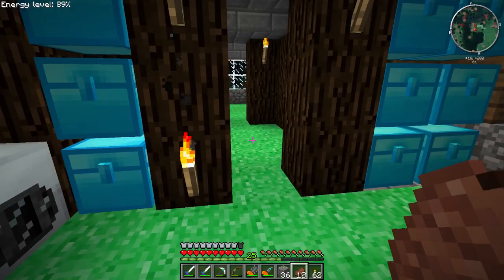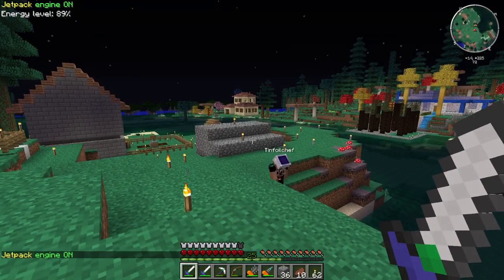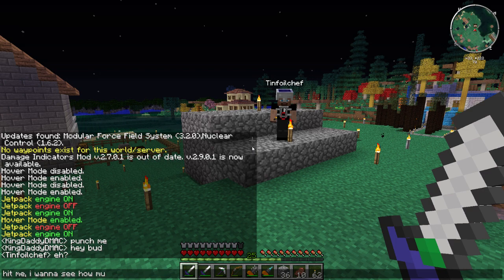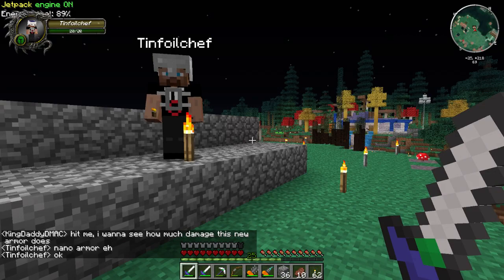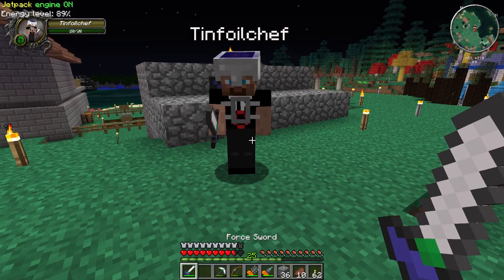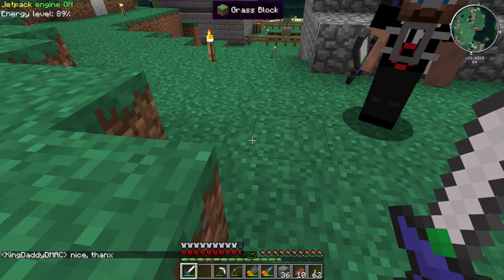Let's see what this guy is going to do for us — you can see the power level. That's tinfoil. Let's test it — I want to see if he has something good to hit me with. Let's have him use my sword, that should be Sharpness 5. Oh, one and a half hearts — but that's pretty good for a Sharpness 5 sword. Pretty nice.